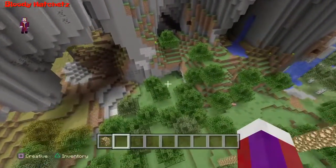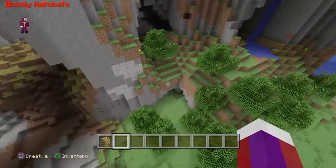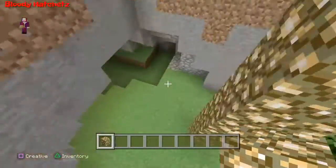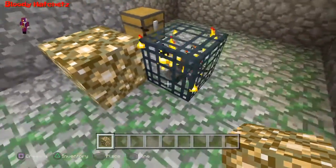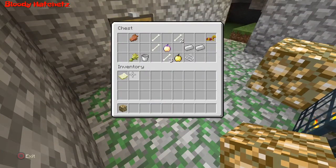Right over here there's a spawner, and right over there there's another spawner. Let's go down to this one first. Here's the spawner — this one is a spider spawner. It's got a notch apple in here and a golden apple.